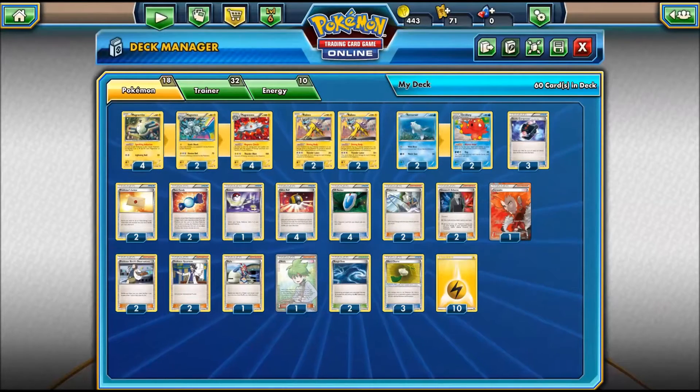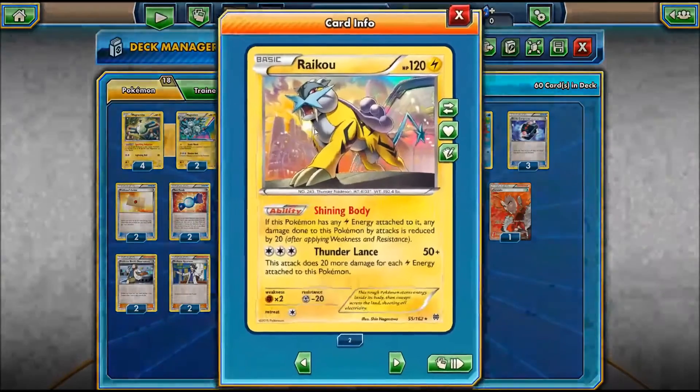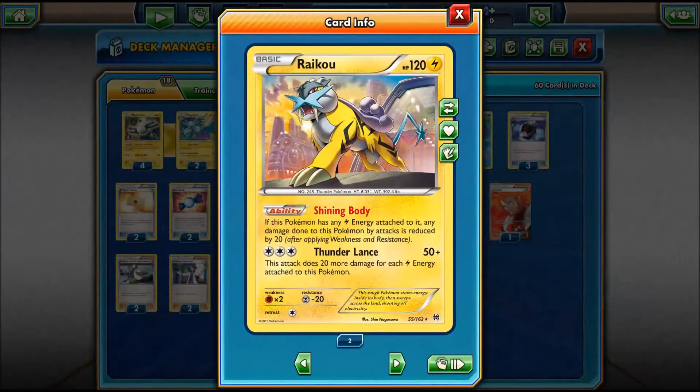Today I'm bringing you the first episode of the NoAX series featuring the new set, Breakthrough. We are going to be looking over a deck made to focus around Raikou, with its Shining Body and Thunderlance abilities. Shining Body means if this Pokemon has any electric energy attached to it, any damage done to it by attacks is reduced by 20, which helps out with its mediocre 120 base HP. Thunderlance does 20 more damage for each lightning energy attached to this Pokemon, plus 50 base power.